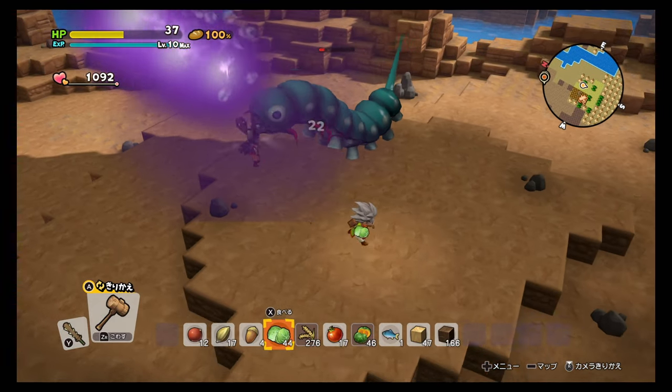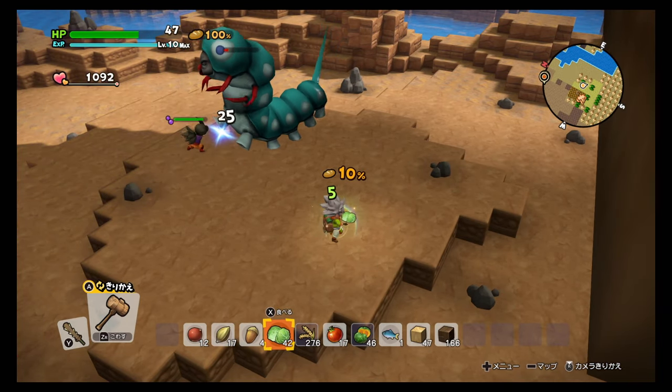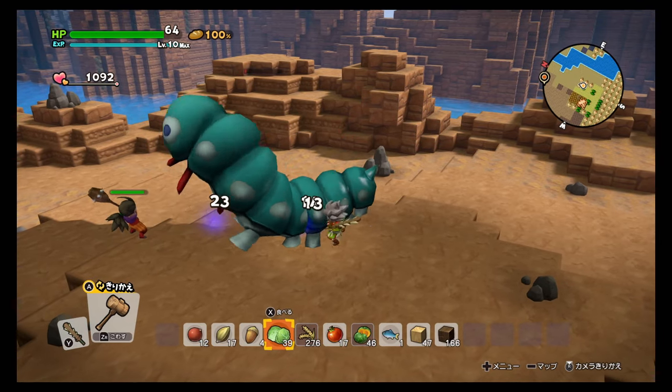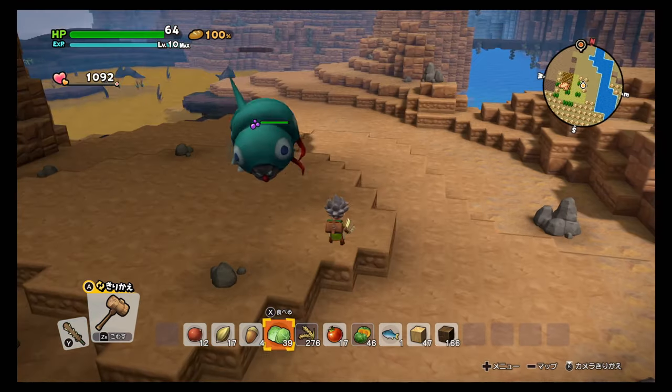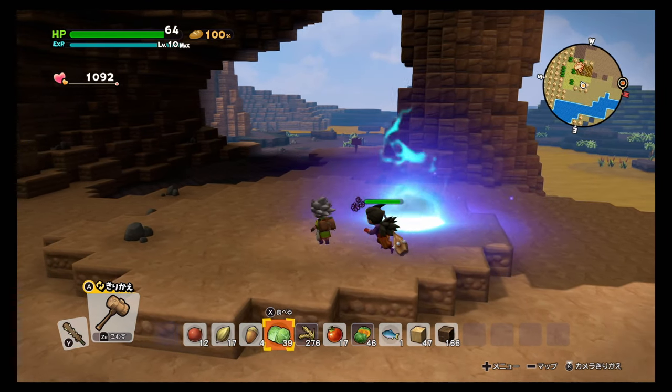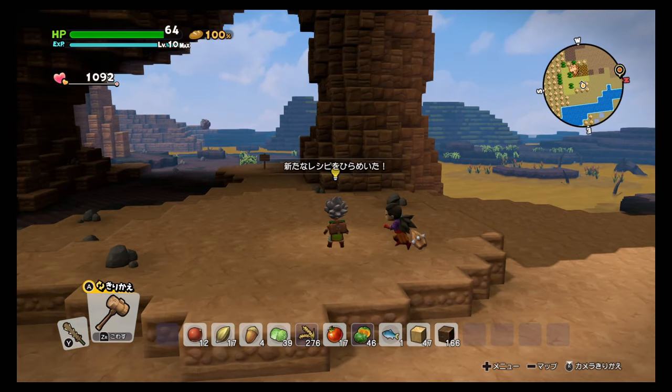Damage-wise he's not gonna do that much, especially if you're at higher levels. Even at low levels, if you have a lot of cabbages just back off and fire him and within a couple of minutes you'll be able to beat him. Irrigation helps a lot on this island — and that's it guys, we killed it!